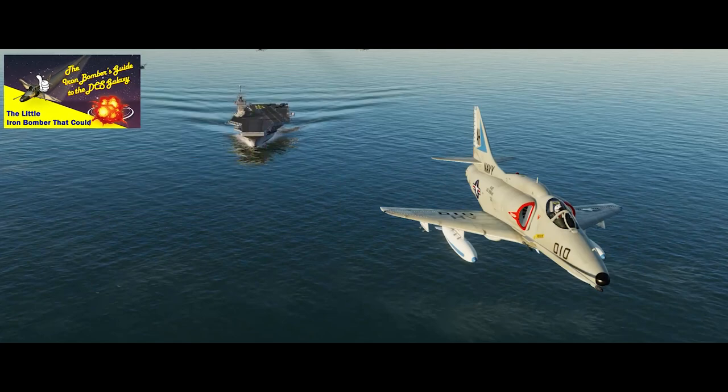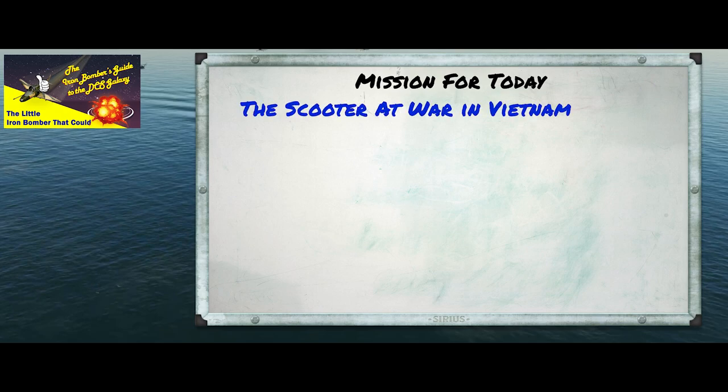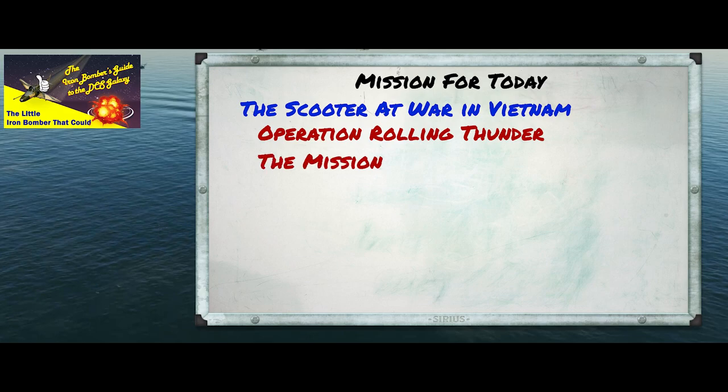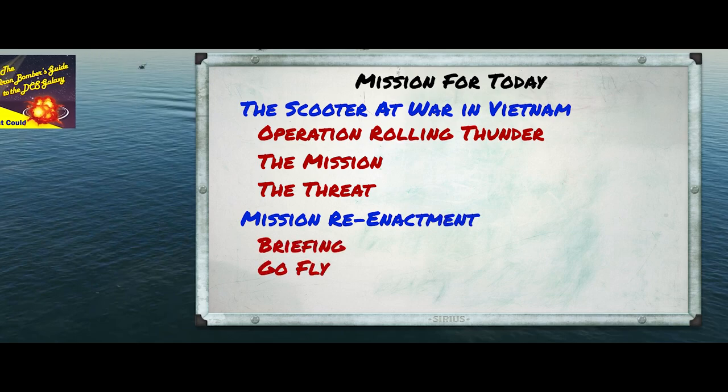Hello, YouTube Sidekick here with another installment of the Iron Bomber's Guide to the Galaxy. We're continuing our look at the little iron bomber that could, the A4. Today, we're going to do a little bit of a mission reenactment, but before we do that, we're going to talk about the Scooter in Vietnam, and specifically about Operation Rolling Thunder, and we'll talk about the missions the A4 performed, the threats they faced, and then we're going to do a reenactment of a mission, starting with a briefing and then flying it in DCS. So let's get started.